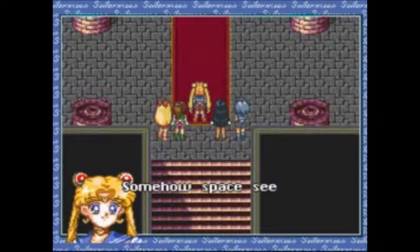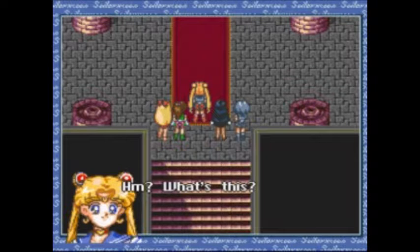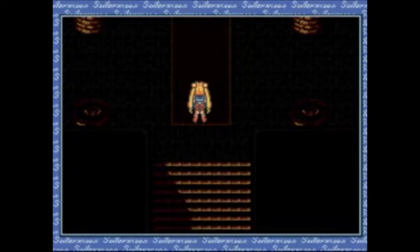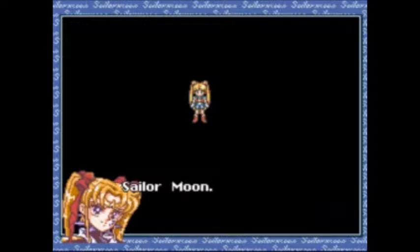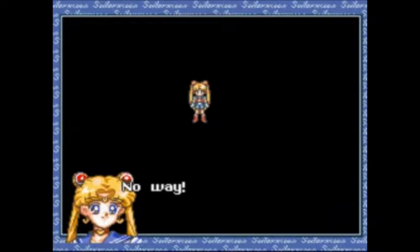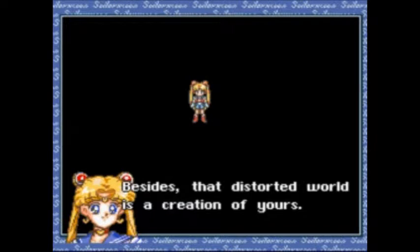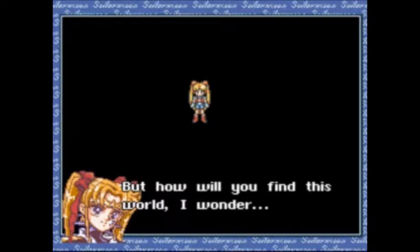We're in an illusion again. Somehow, space seems to be getting all distorted. I think he's about to describe the pudding of relativity again. 'Everybody vanished too! Guys, where are you?' Sailor Moon! 'Oh no. You have been abandoned by your friends.' No way! 'I believe in all of them. Besides, that distorted world is a creation of yours.' Perhaps. But how do you find this world, I wonder?